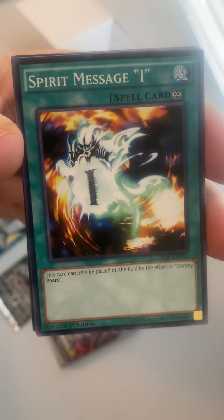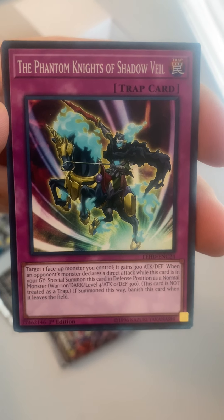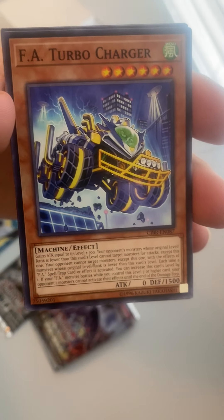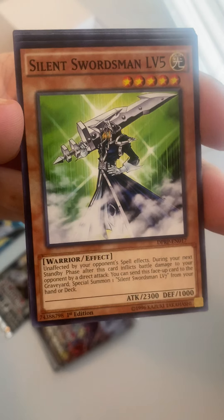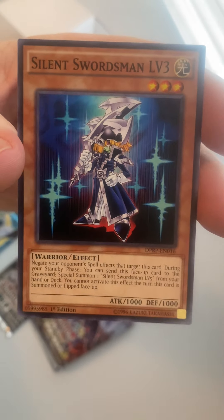Here is Stronghold the Moving Fortress. We got Specter's Message Eye. We got Lunalight Kaleido Chick. The Phantom Knights of Shadow Veil. We got the Phantom Knights of Magnet Ring. We got FA Turbo Charger. Here is Harpie's Hunting Ground. Silent Swordsman Level Five. Silent Swordsman Level Eight. Here is Venu Bright Bird of Divinity. We got Silent Swordsman Level Seven. And the final card is Silent Swordsman Level Three.